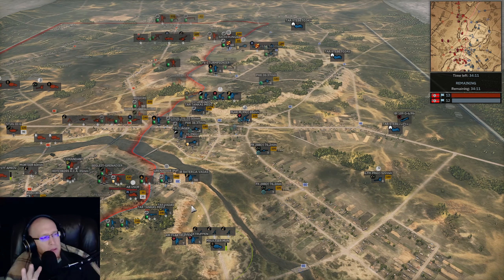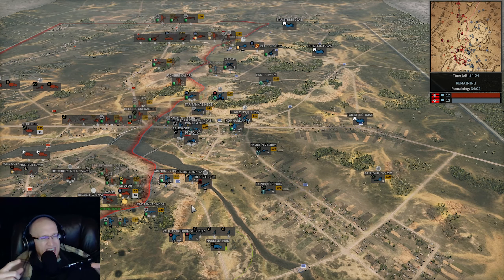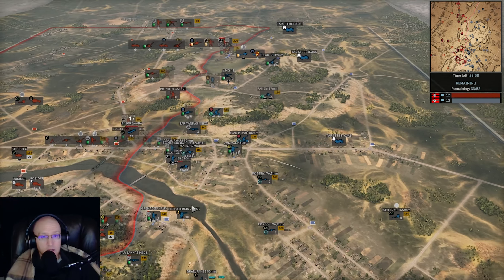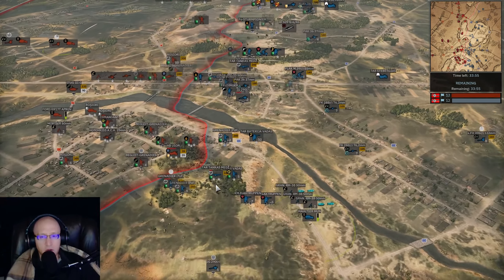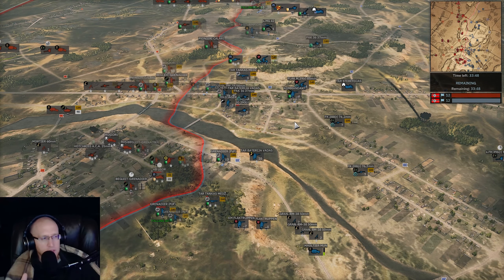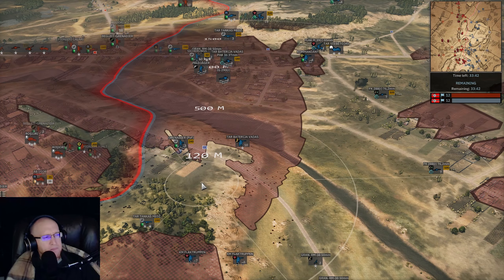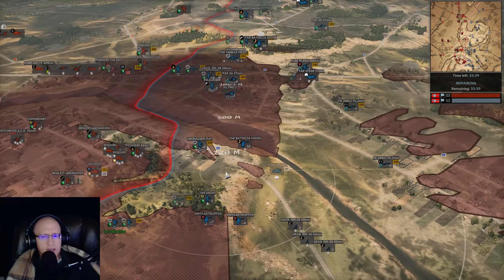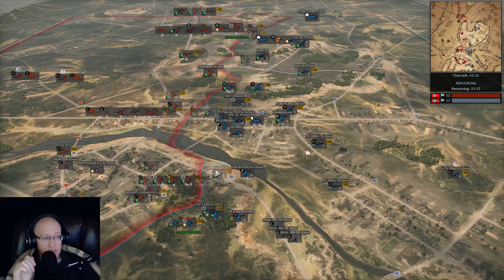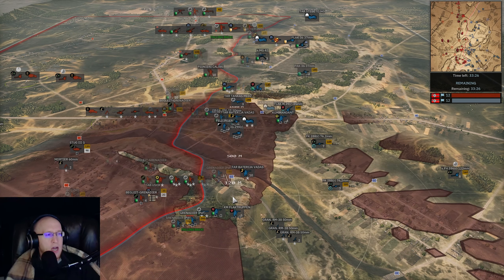I'm pretty sure in WARNO they literally have different shadings of the LOS tool that allow you to see how well you'd spot units in certain areas. Why can't I know that my recon unit can see out to 2,000 meters with super clarity but my infantry unit is only seeing well to 1,500 meters? On that point — why is the range circle at 120 meters? Why isn't it 150? Why can't I have 120, 150, and 250? There are a lot of AT guns, Panzerfausts, and bazookas that fire at 250 meters.